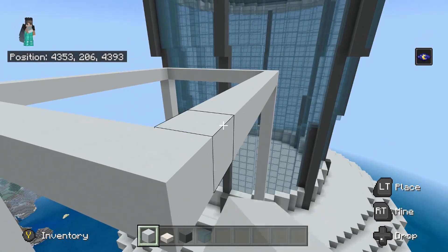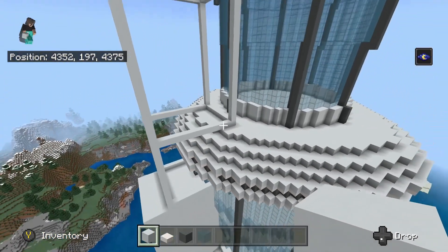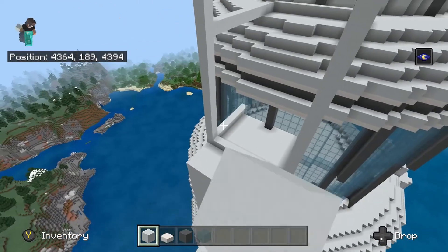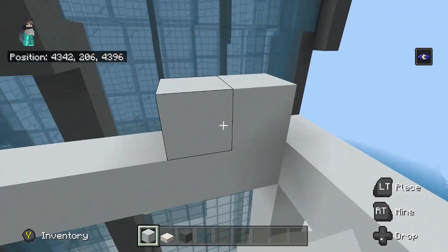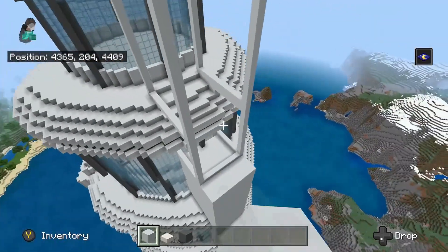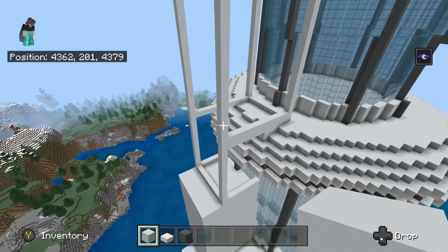Build this bit down like this. Now just fill everything you can in, build it up like this, fill that bit in up to where you can, then fill in the top. The tower, if done right, should have a little bit of space between the actual tower and this. Fill everything in where there are gaps, and once you're done you should have something that looks a little bit like this.